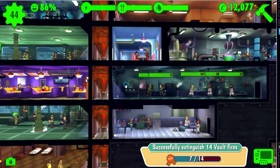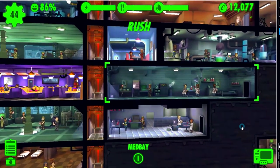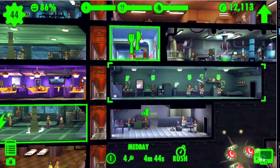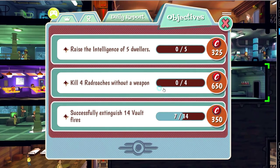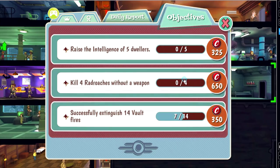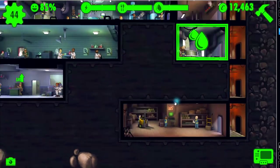Now we're going to do it right over again. Sometimes you just have to be assertive as an overseer and you accomplish things. The next objective is kill four ratty roaches without a weapon, so we'll make sure that we disarm somebody when we have a rad roach infestation. We have to kill four rad roaches so it's probably going to be two infestations. Now let's look at this - raise the intelligence of five dwellers. It's time to build our first training room.